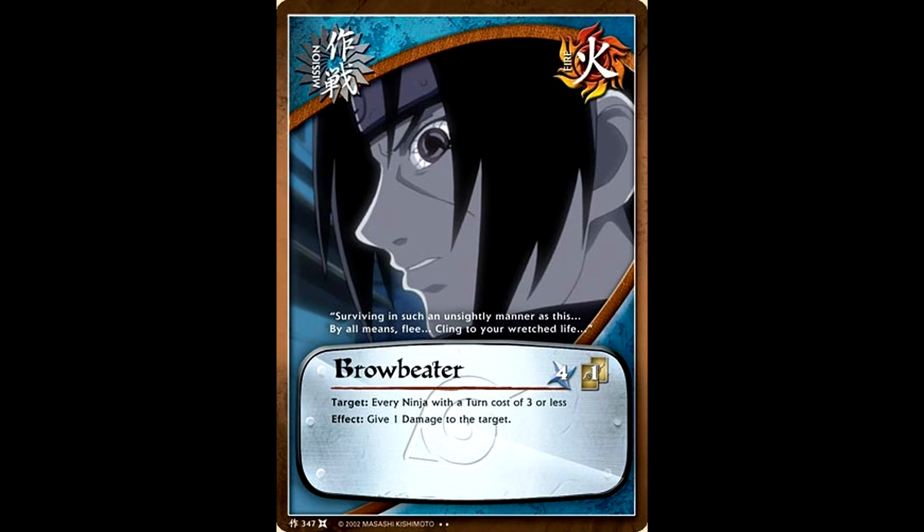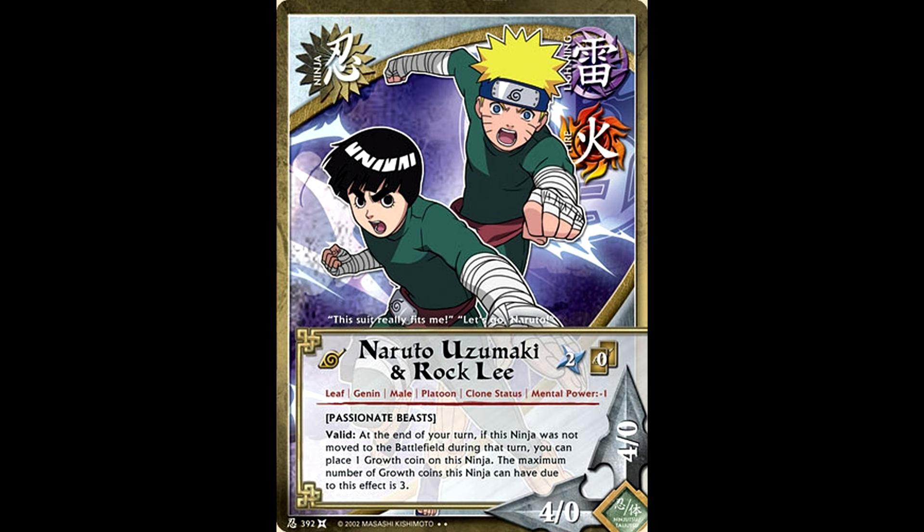The last thing that tied this entire package together was the strategy of not going out to attack. Obviously, if you were running around playing cards like Hell Valley and Affected Body and not attacking, then you're going to need to do something during your turns to actually benefit from the fact that you weren't sending ninjas out to battle. Naruto and Rock Lee was one of those ways — at the end of your turn, if you don't move Naruto and Rock Lee out to the battlefield, they get a growth coin, and this can happen up to three times. So eventually this card will become a 7-3, and that's just really good for a team of Genin.